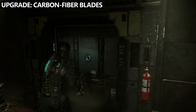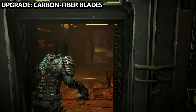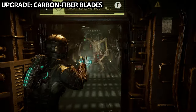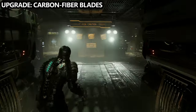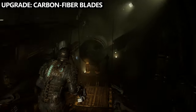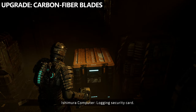Now from mining we're going to go to engineering, so we're going to backtrack our steps. Head back towards where we went and you'll end up back at the tram station — go through the tram to transfer from mining into engineering. Once in engineering, go to the left and follow the hallway to get into the control room. Watch out for some new enemies that may have spawned. Once inside the control room look to the right hand side and you'll find the preparation room. Go down into the machine room, down the staircase, and head towards the bench in the back of the room. Next to that bench is a master override security storage bin — open that up and you'll find the carbon fiber blades for the ripper.